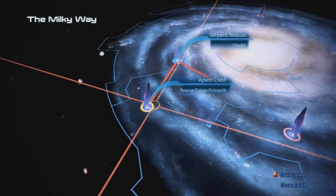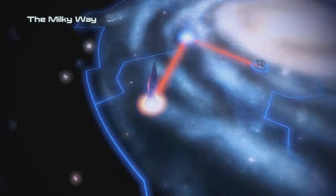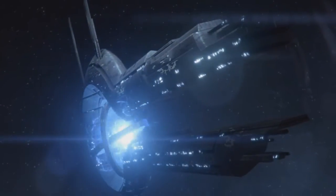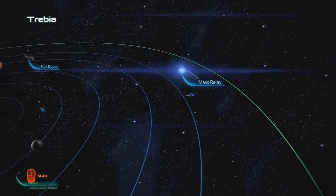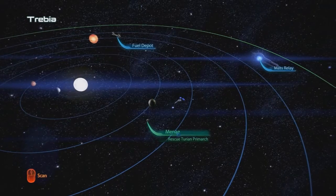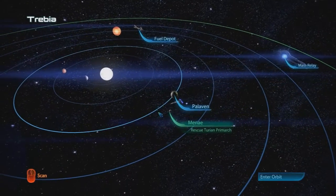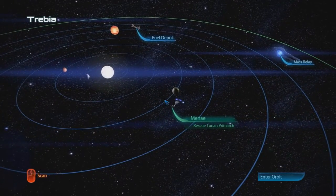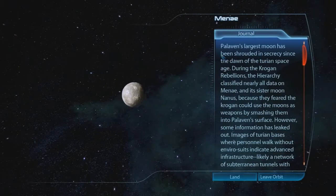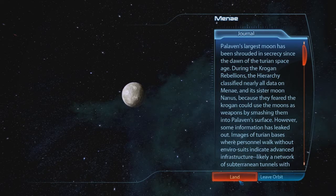I guess we'll go here and do the mission that we're supposed to do. I guess this is to rescue the Turian. Oh and there's a fuel depot, and it's right here. So I don't have to go waste any of my freaking gas. So enter orbit. Let's go. Let's land.